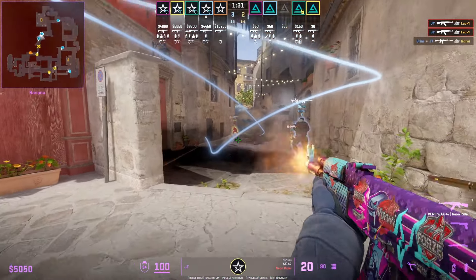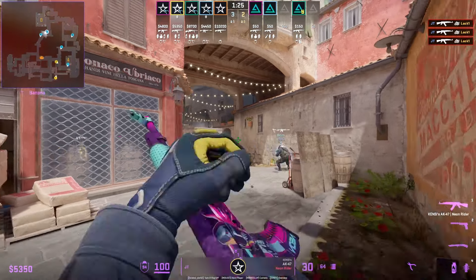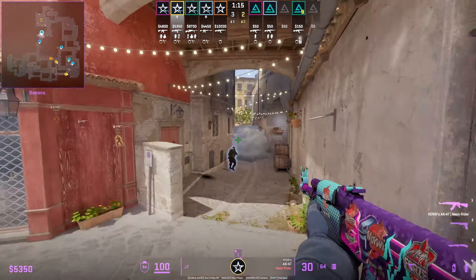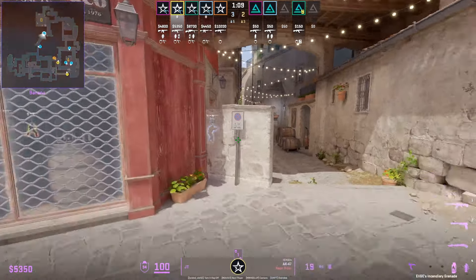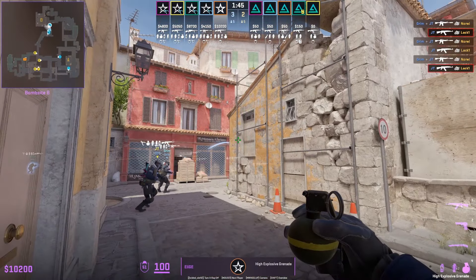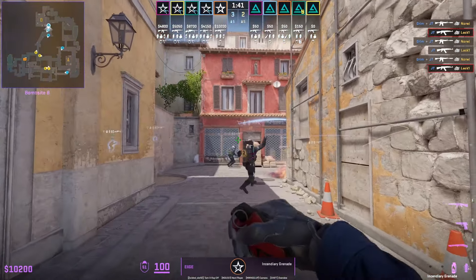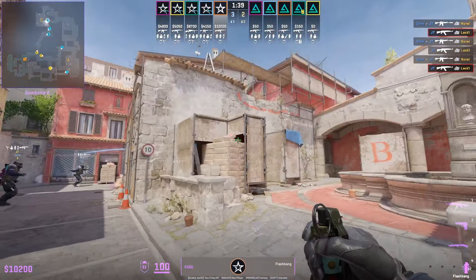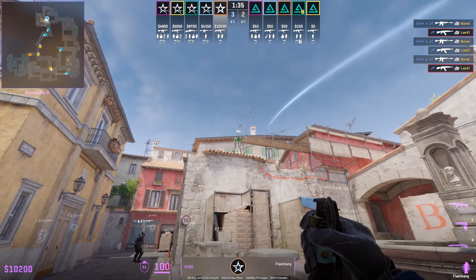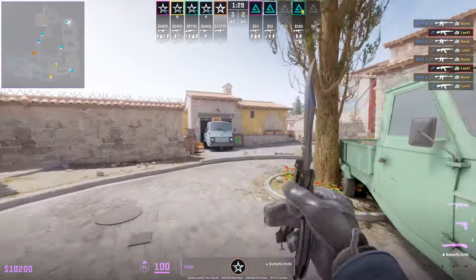JT doesn't see anybody at logs so he chooses to nade deep — that nade actually helps Grim because the T's threw a preemptive smoke to put out the CT's deep molotov, and JT's nade breaks it open. It's a good thing JT didn't throw the deep molotov given to him by Elise, as it would have gone to waste due to that smoke. Elise goes into graveyard, throws banana flashes when Grim calls for them, then rotates back to A.